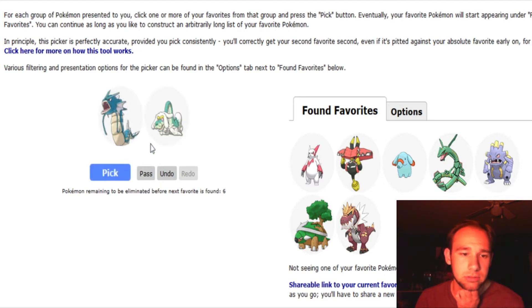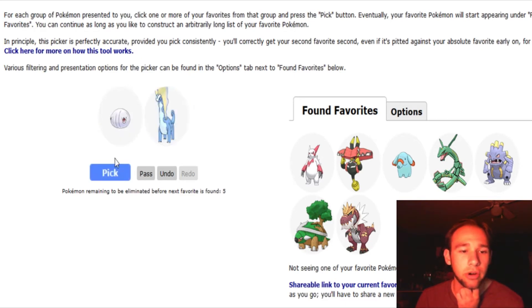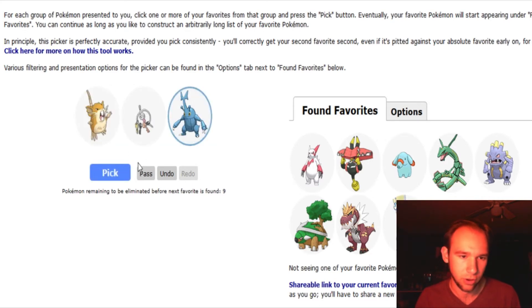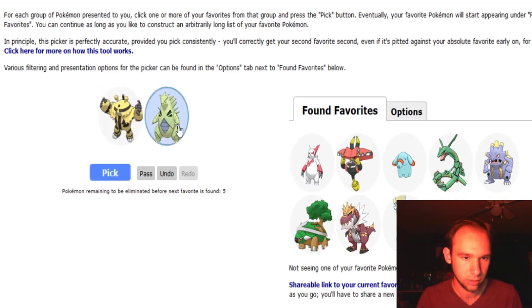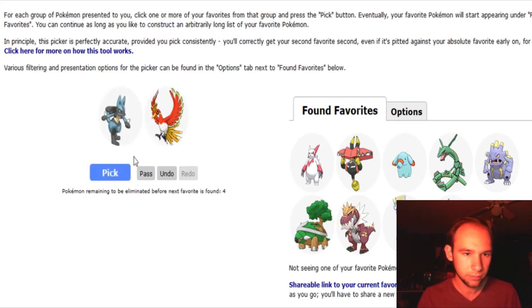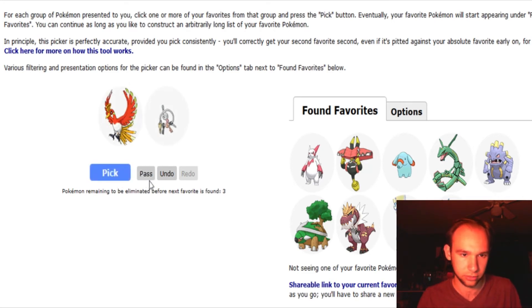Aurorus. Gyarados. Aurorus. Sorry, the commentary's just literally gone away completely at this point — it's basically just me clicking. Aurorus. I need to pick one. Aurorus, Donphan. Ho-Oh I guess. Heracross. Gyarados. Tyrantrum. Gyarados. Heracross. Heracross. Heracross — love me some Heracross. Magnezone. Gyarados. Gyarados. Gyarados. Gyarados. Okay, I don't want to see these Pokemon anymore — I got it.